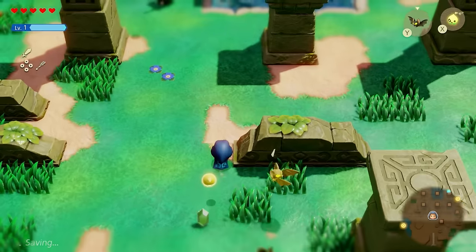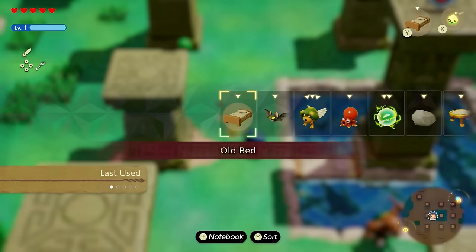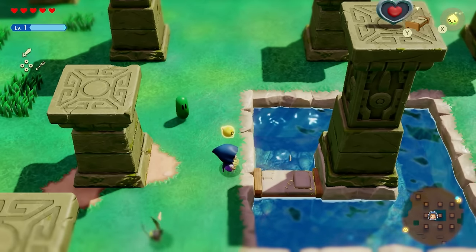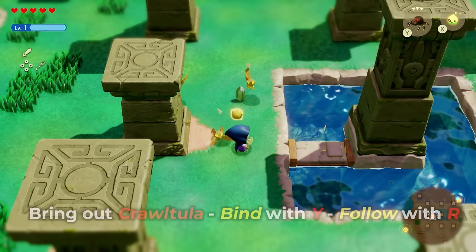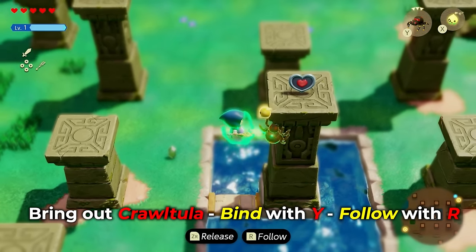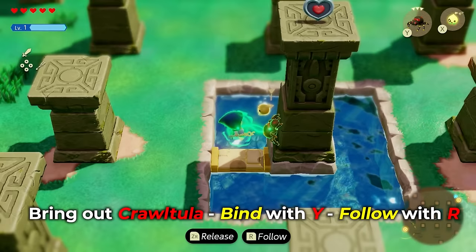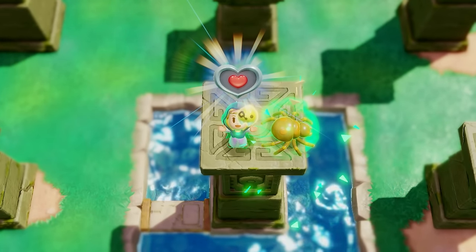From that point, proceed a little further in the middle of all these pillars on your map and you'll notice there is a heart piece on top of this platform. Clear out the enemies in the area, then set a bed down below. Open up your echo menu, place down the Kraltula by pressing Y, make sure it's facing the direction you want to go, then press the R button to follow it — reverse spawn — so that you go in its direction. Your Kraltula should go across the bed and all the way up the pillar to grab the heart.